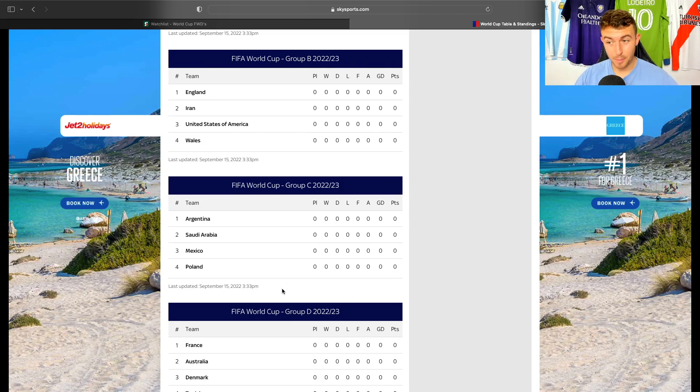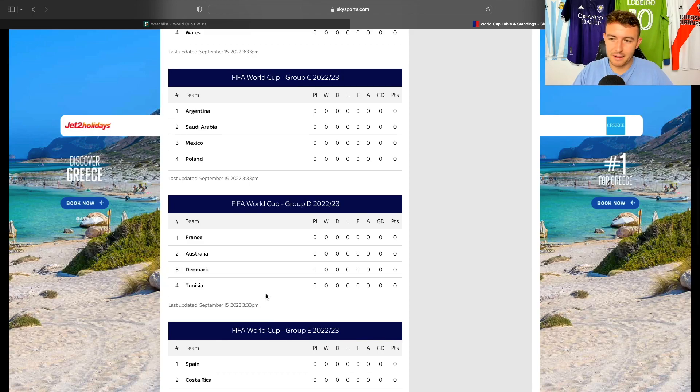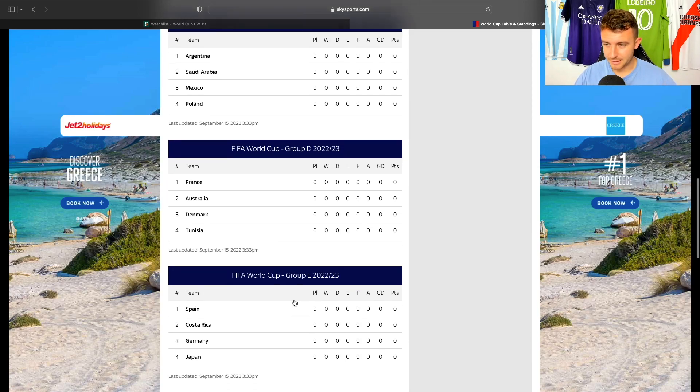Argentina I probably would be looking into. Group D: France, Australia, Denmark, Tunisia. France's options are higher value players — Benzema and Mbappe. Denmark could be dark horses in that group. Denmark beat France last night 2-0, and they do have a few decent forward options, so we will get into that.